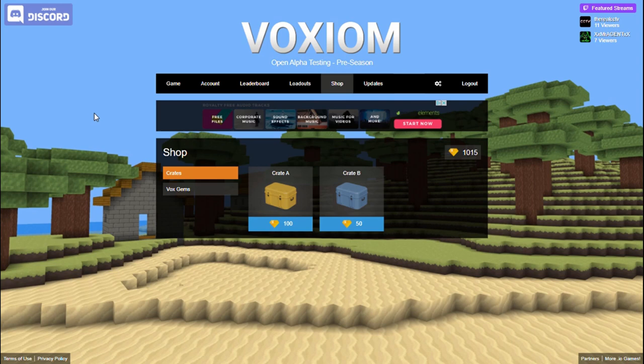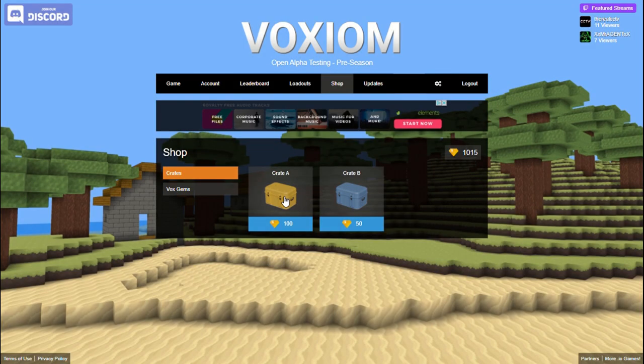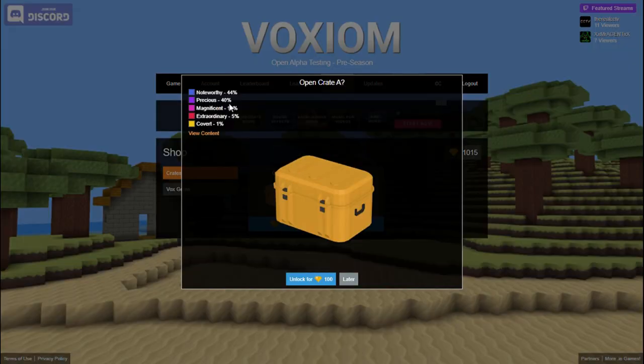Welcome back to another video — doing a little unboxing today. There was a new update where you can buy stuff. You have Crate A and Crate B, and the crate you choose determines the price and what you can get. In Crate B you can get noteworthy, precious, and magnificent, but in Crate A you can get noteworthy, precious, magnificent, extraordinary, and covert.